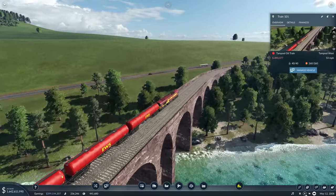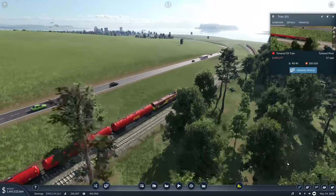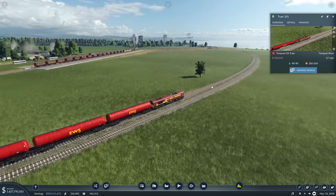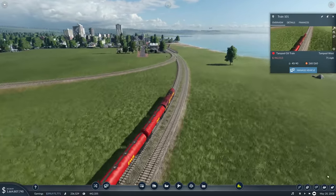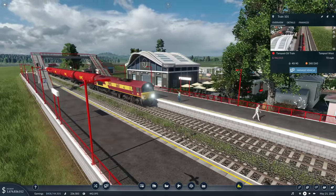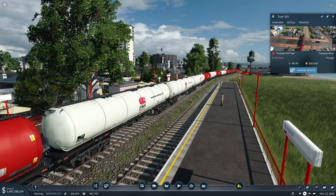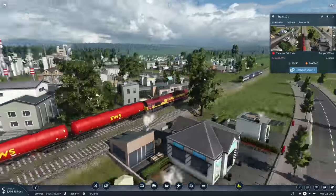Look at that — we're racing the first bus! The first bus is absolutely wiping the floor with us... no, we're catching him. Oh, he's peeling off now. That was a good race. We're actually up at 70 — look how impressive that is at the station. In real life that would be severely impressive.